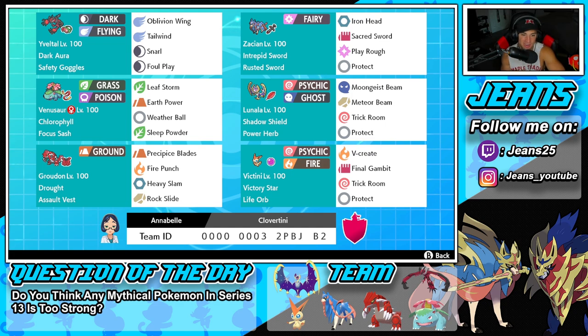Let's get started with today's team preview. Starting off in the top left corner we have the one and only Yveltal. This team right here is stacked. Yveltal has Dark Aura as its ability, rocking Safety Goggles as its item, and then it's got Oblivion Wing, Tailwind for speed control, Snarl, and Foul Play. This might be like the first time I ever used Yveltal with Tailwind, but it should work out pretty well.